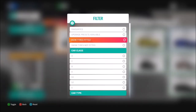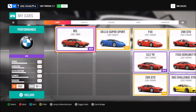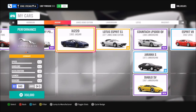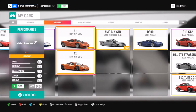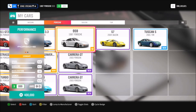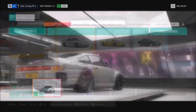First of all, you're going to want to filter out your retro supercars within your owned cars. Hopefully you should have plenty of them — as you can see I've got a fair few myself. There are loads of really good ones to use. I definitely recommend tuning whichever one you pick. The McLaren F1 is a brilliant one, but today I'm going to use the 1987 Porsche 959 to complete all of the challenges.